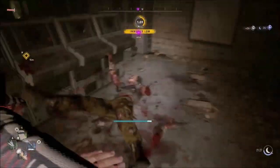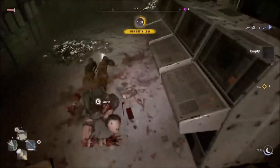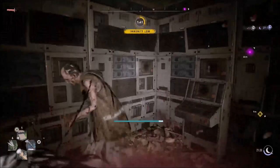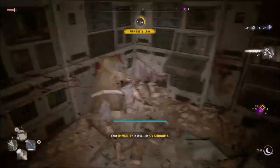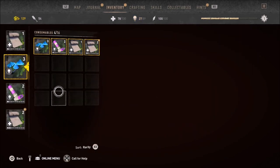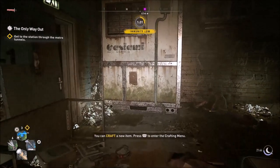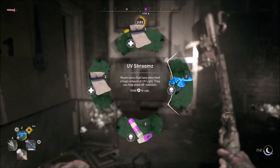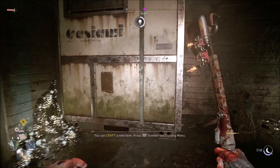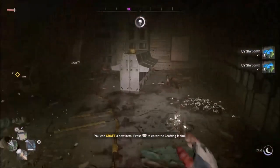Unexpected zombies appeared - immunity is critically low, about two minutes before I start transforming. Need to use a UV shroom. Found the mechanic in inventory - selecting and using it brings up my immunity. Got a new immunity window for a while now. Looking around, collecting UV shrooms for future use. Killing the remaining zombie.